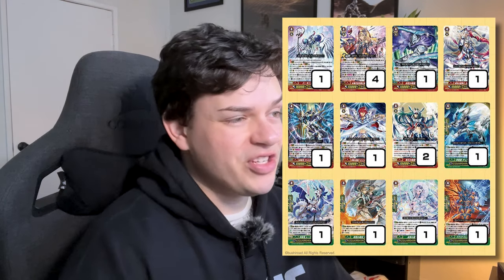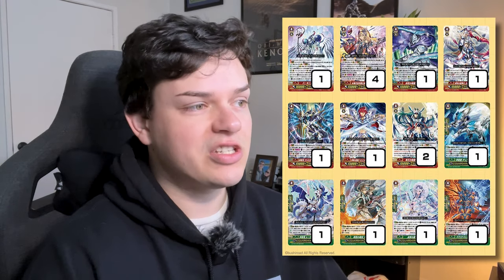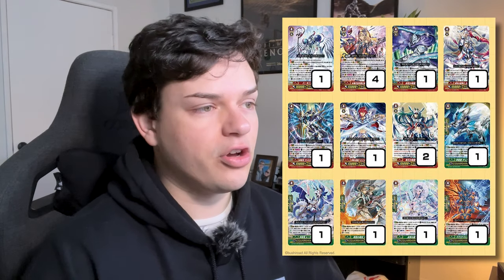Crystal Luster bumped up in value a lot after all that Royal Paladin support with Jewel Knights, so having it in there is nice. It's a bit sad there's only two copies — maybe you want to stride Crystal Luster twice — but at least it comes with the set. Saint Twin Sword is also really good as a finisher: for each face-up card in your G zone, anything called from the deck gets 5K. After doing your full Evangeline and Crystal Luster you're probably adding like 30K to every card you call from the deck that turn.